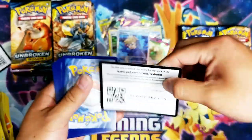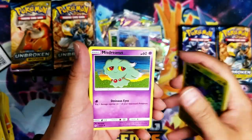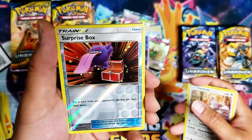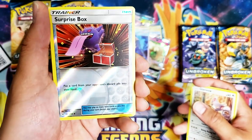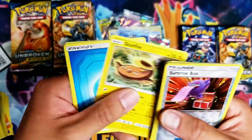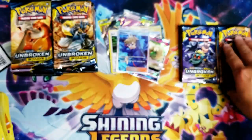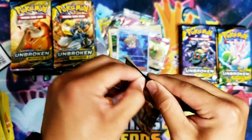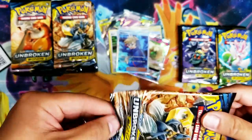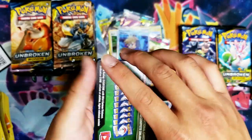Flip card — code card — Merciless Oddish, Misdreavus, Salandit, Glameow — then we have a Surprise Box: put a card from your opponent's discard pile into their hand. And then we have a Stunfisk — Stunfisk — Triple Water Stone — Stunfisk. Code card first.